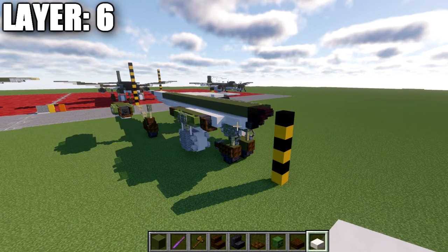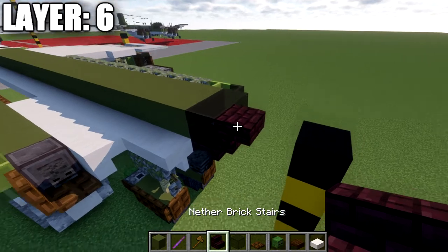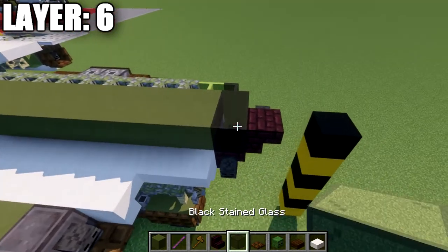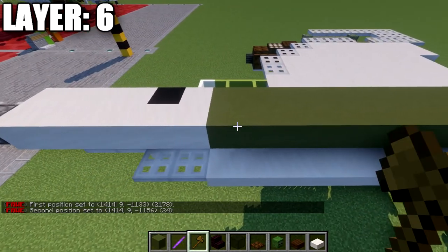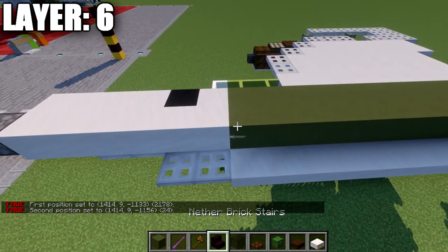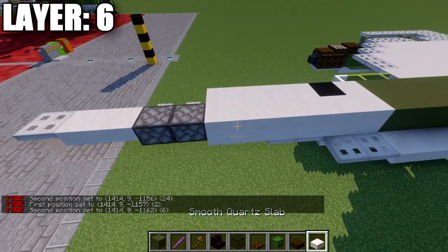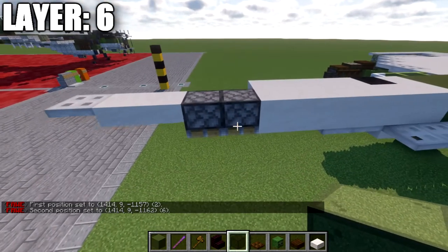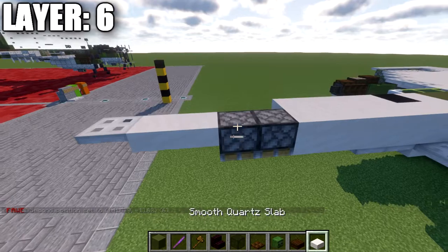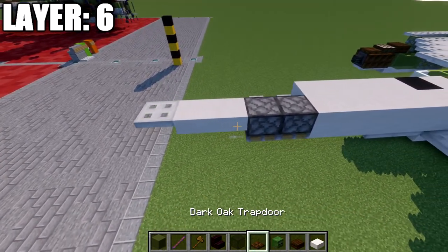Moving into layer six: place down a black stained glass block, then another brick upside-down stair off that block. Go back from the black stained glass with a row of green terracotta down the center for a total of 24 blocks, then a row of six smooth quartz blocks. Place down two upside-down pistons — alternative is a quartz full block and a quartz top slab — then two quartz top slabs and an iron trapdoor to round off our center line.